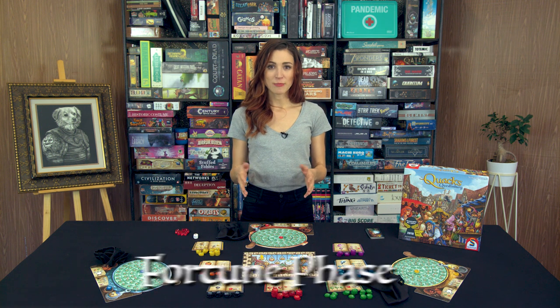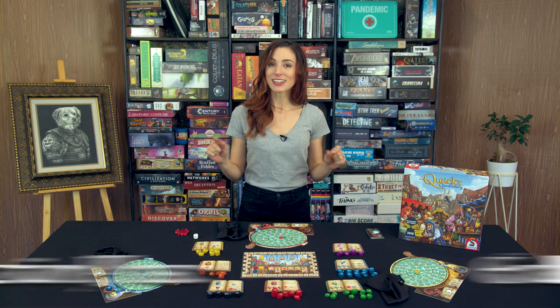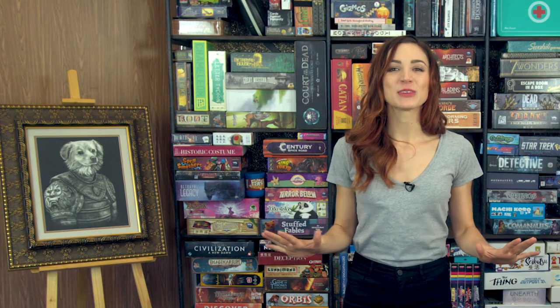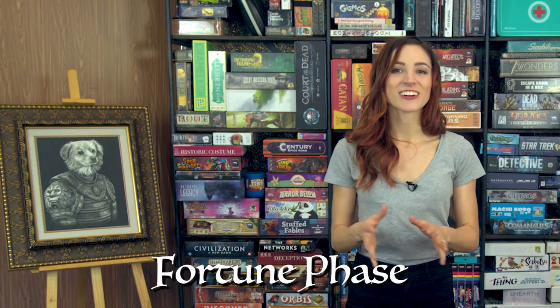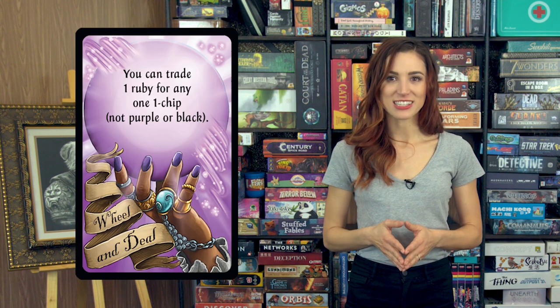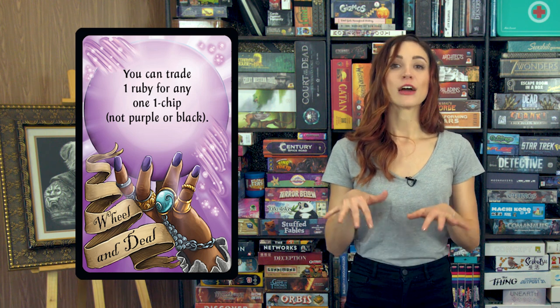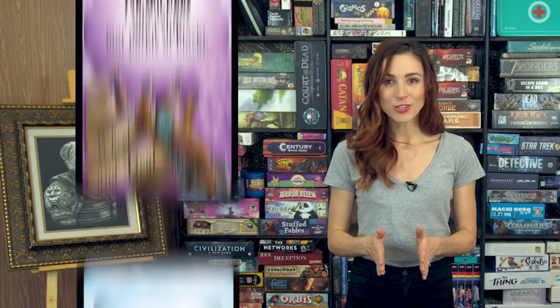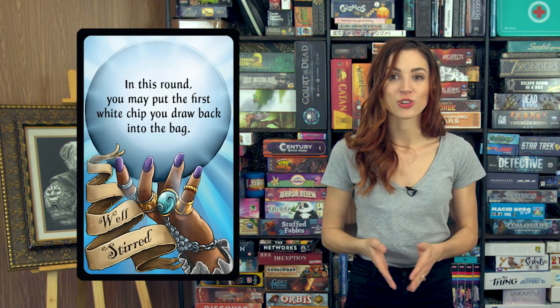Gameplay occurs over nine rounds, split into three phases: fortune phase, potion phase, and evaluation phase. In the fortune phase, the current start player draws and reads the top card of the fortune teller deck. Cards with a purple background have an immediate effect, and cards with a blue background have an effect during the turn.